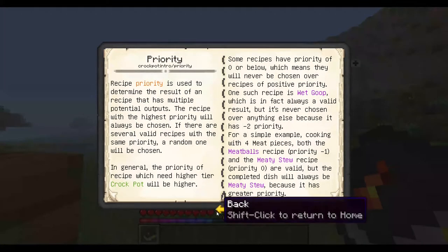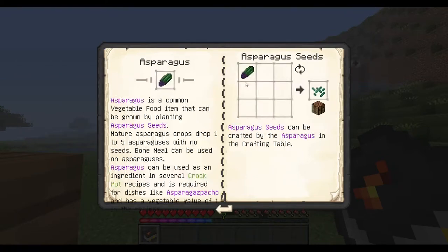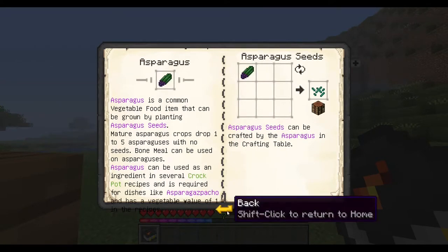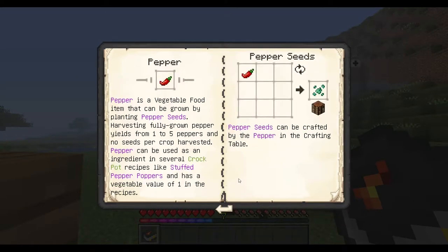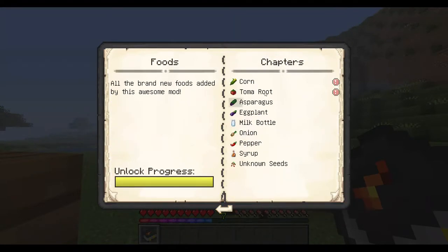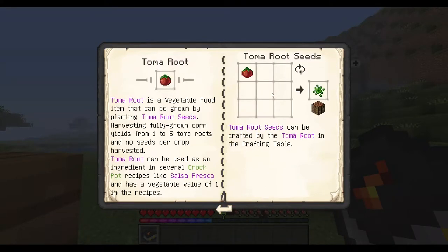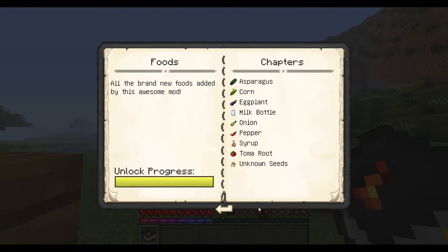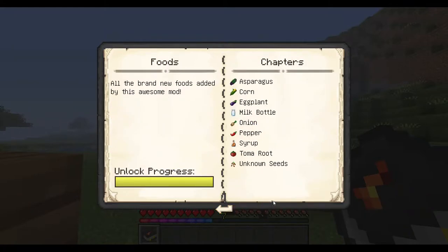Now priority — you can look at this once again — but the food categories are here as well. The fruits are usually these ones, the asparagus, the pepper, the corn, the tomah root, and the onion. And of course there are some items that are exclusive to this mod as well.